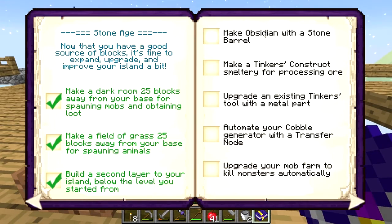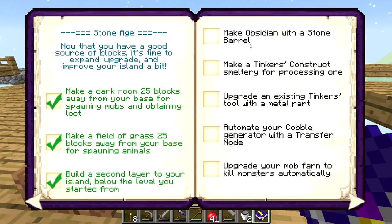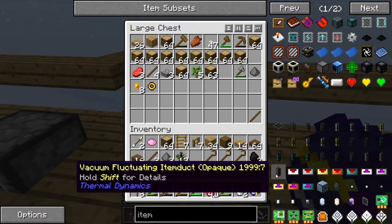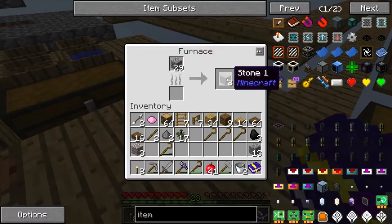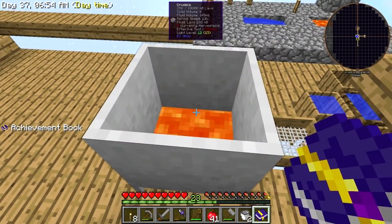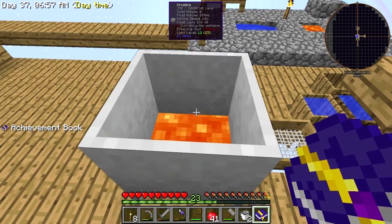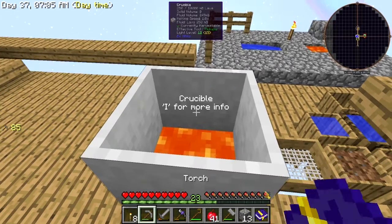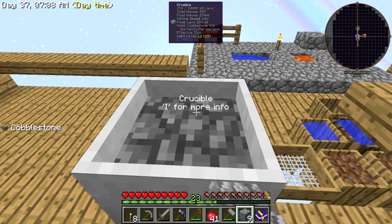Make an obsidian with a stone barrel. I'm assuming I put lava in there — I don't know how to use that. I did make one — where did I put it? I made stone... how did I make this again? Did I put cobble in there? Yes, cobble! Okay, so if we do that, then possibly we put the stone barrel together.